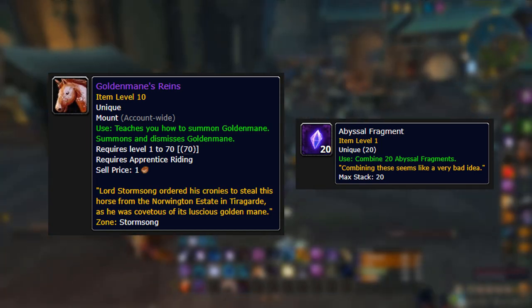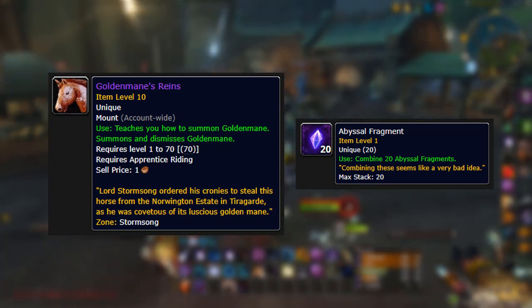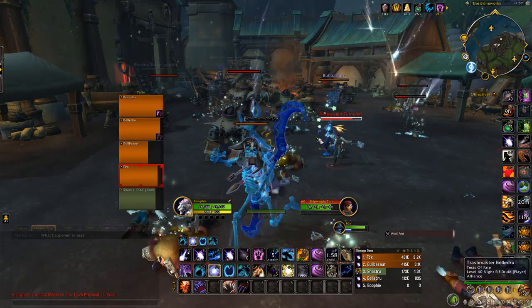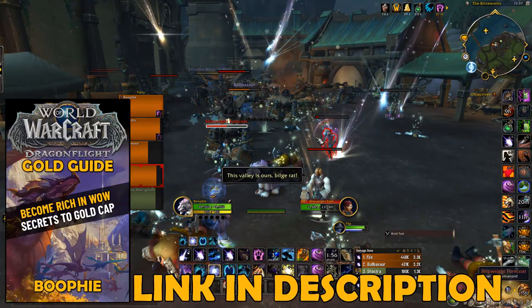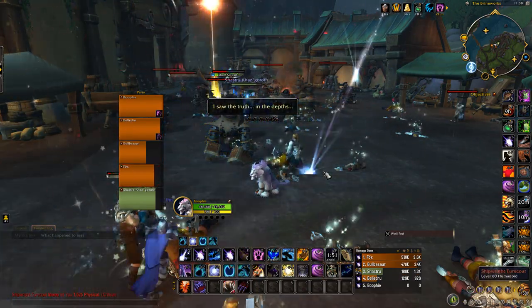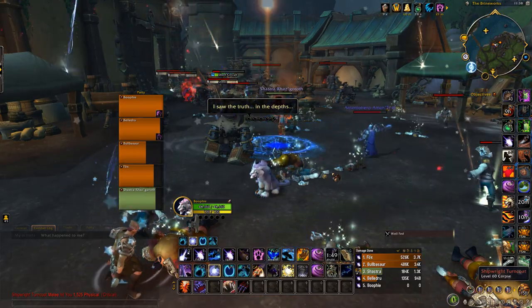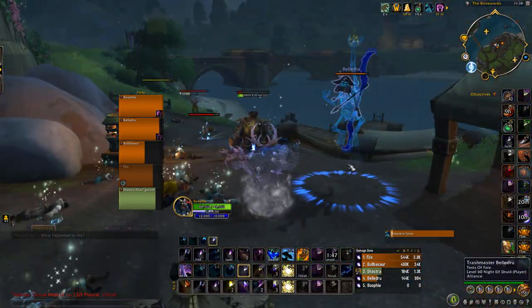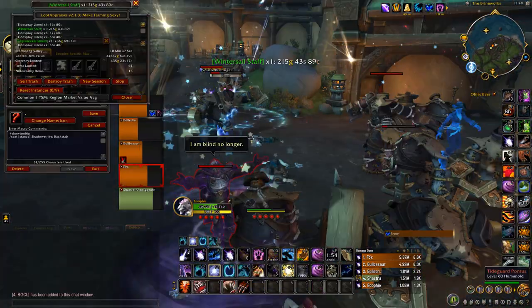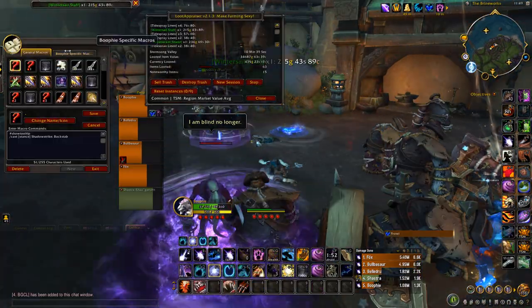The Golden Mane's Reins goes for around half a million all the way up to a million gold each. You're also going to get Abyssal Fragments — these are worth about one to two thousand gold currently. They're also used in a crafting recipe requiring around 40 of them, so they sell really well too.